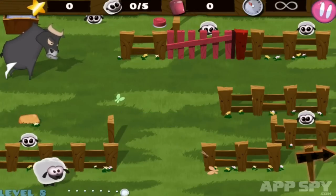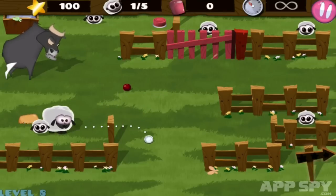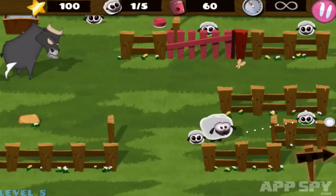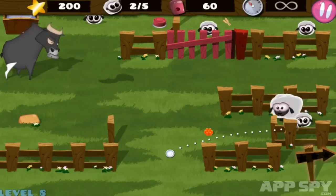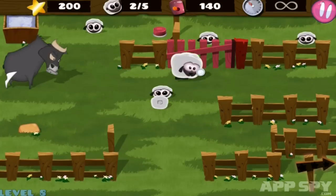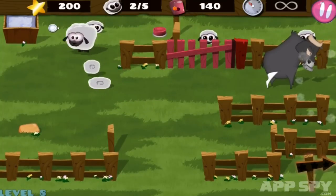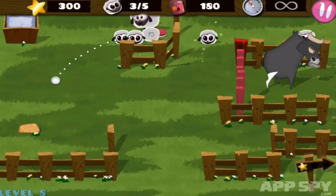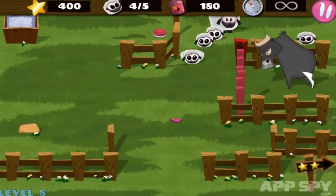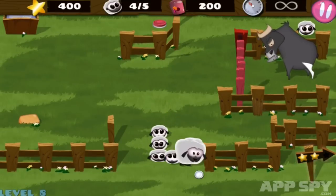That ball at the top doesn't look particularly friendly, so I'm going to assume I have to avoid it. I'm tapping these little sweets to pick them up. Once in a while a fox might come along and I have to tap that to avoid it. You can't get out there, you're trapped, aren't you? You stupid bald jerk — I'll teach you for being mean!